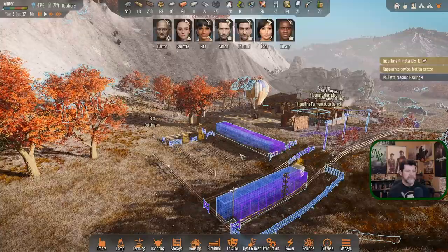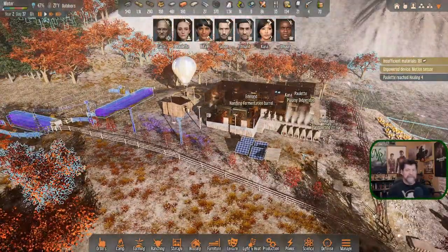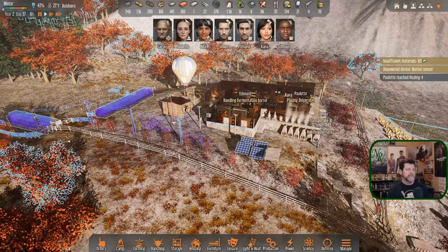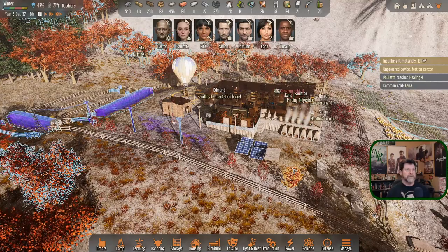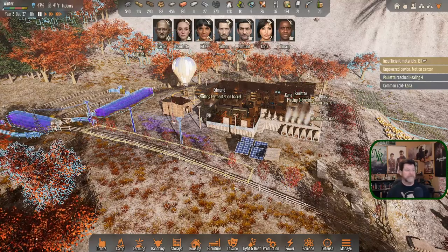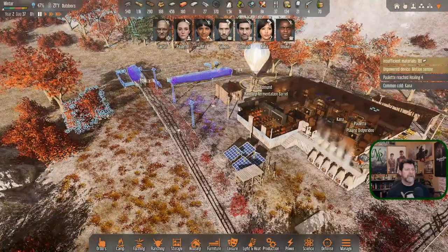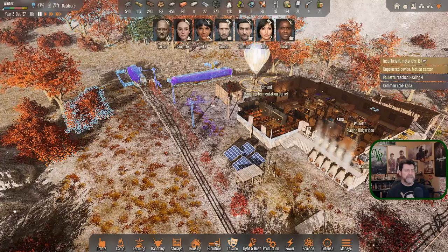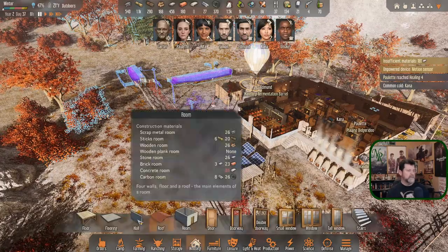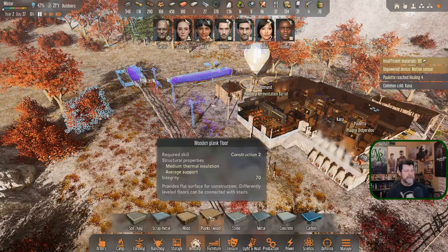Rita's cutting trees. We are officially at full release for this game - that happened a day or two ago. We've got three full scenarios now: survival, trading, and military. I was glancing through to see if any changes had happened - I don't know when this change happened, if it was just now or with the trading scenario, but we now have wood plank floors.